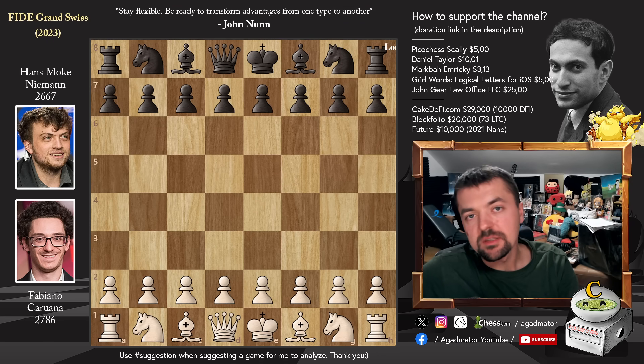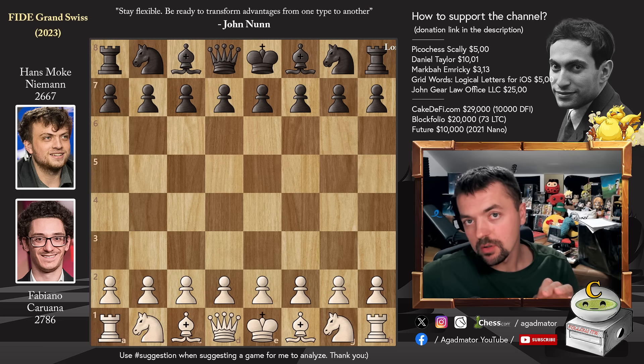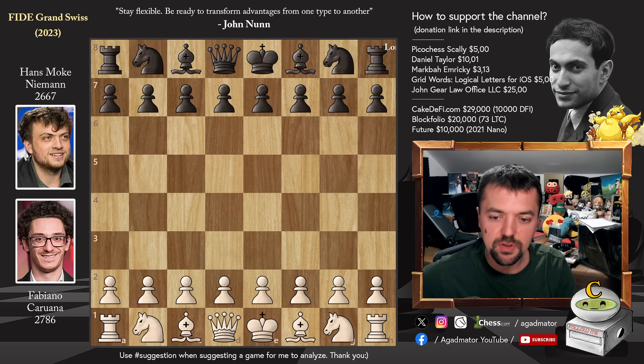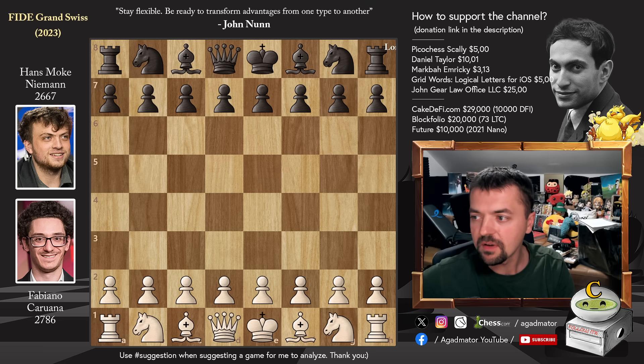Hello everyone and welcome to some premium action on board one from this year's Airside Grand Swiss. This is the second round and it's Fabiano Caruana, who is the top seed of the tournament, trying to break 2800 again. And even though he already qualified for the Candidates Tournament, he's just here playing incredible chess. He's facing Hans Niemann, former 2700 player — former 2700 versus former 2800 player. It's quite an amazing game.